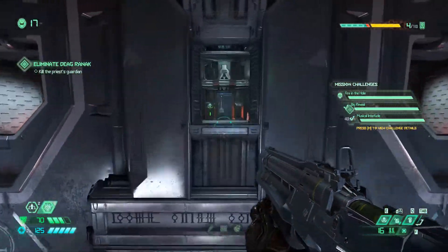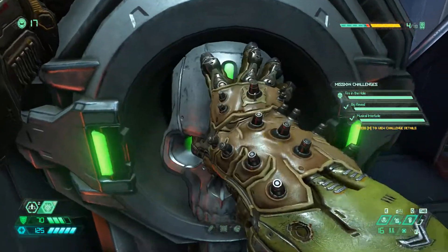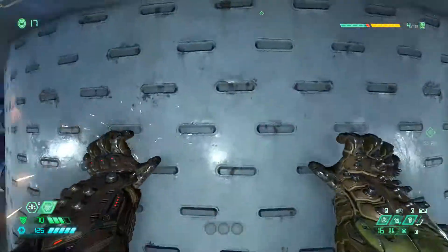Now when we progress forward from where we picked up that record album we're going to come across a cheat code. You'll see another climbable wall. This time we're going to climb around and up to the top.